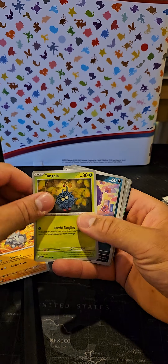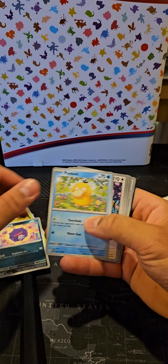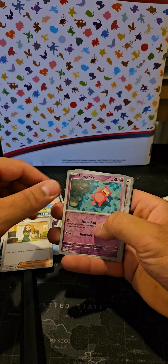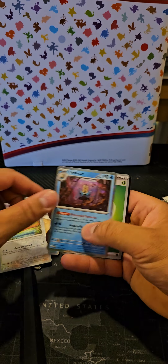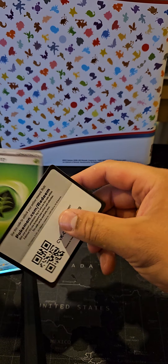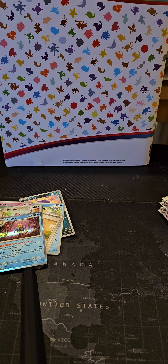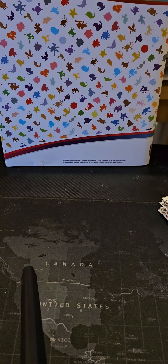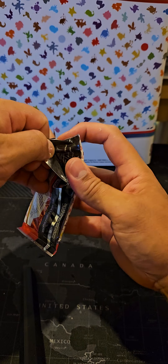Rhyhorn, Tangela, Koffing, Psyduck, Persian, Muk, Daisy's Help, Slowpoke, Rattata, Omanyte. This tricks me because I thought I'd seen something straight off the bat there, but apparently not. I will keep you updated on the binder as we go along.